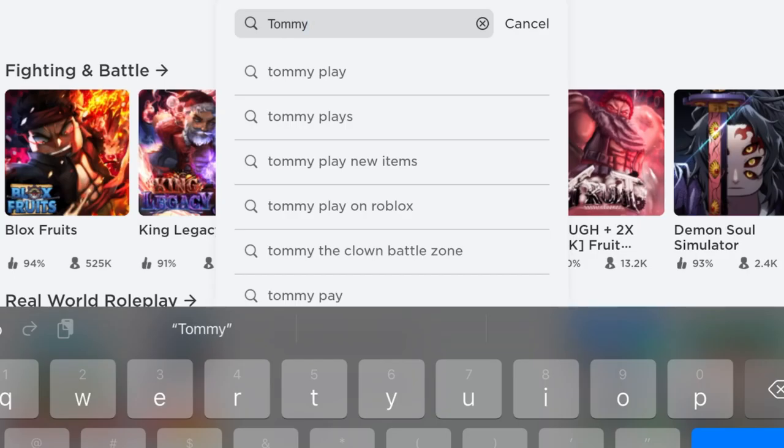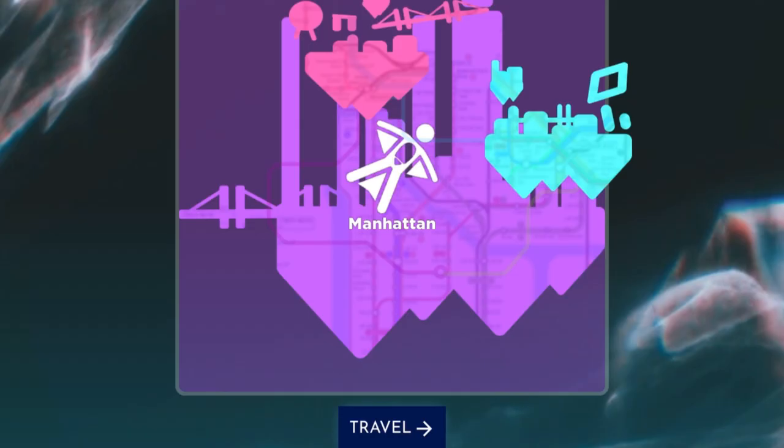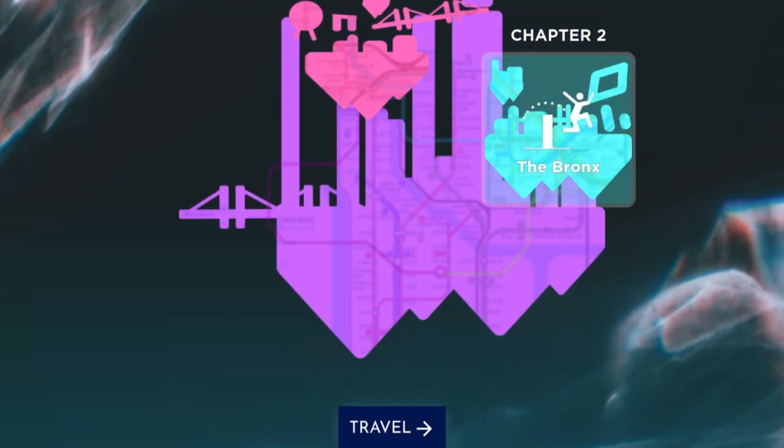Search up for this game — this one. Select Chapter 2, which is the Bronx, and click Travel.